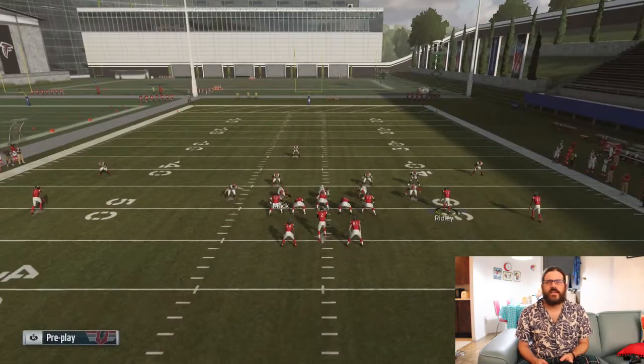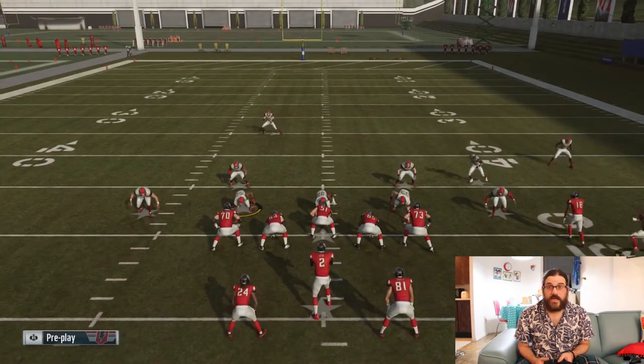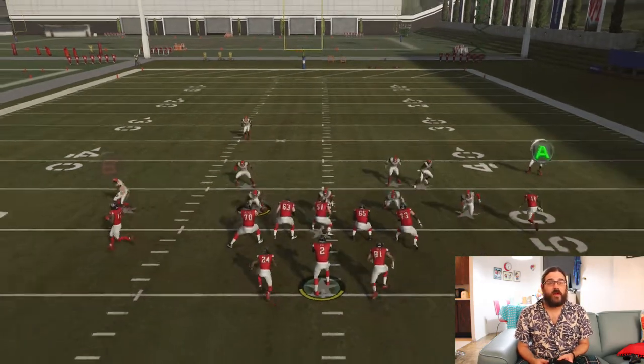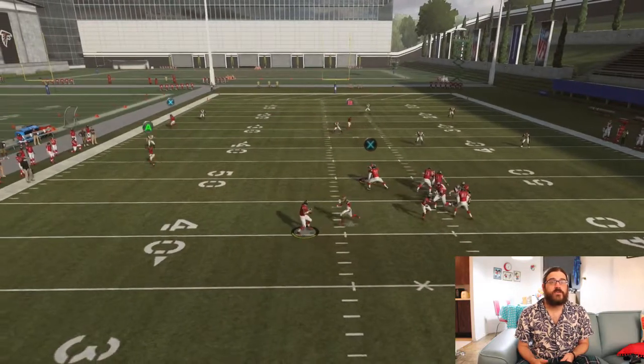Even if you don't like that option, you can always check down to the A receiver on the right side of the field. Against a cloud flat, they'll be backing up and he'll have lots of room to get at least five yards for you.